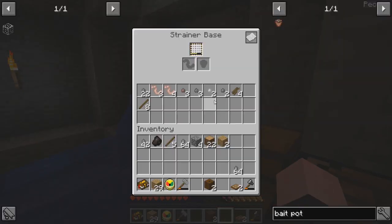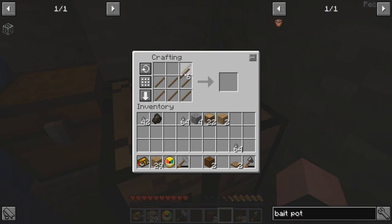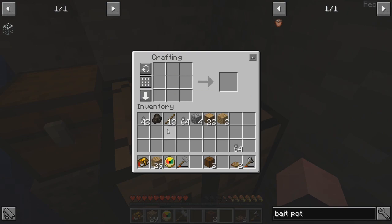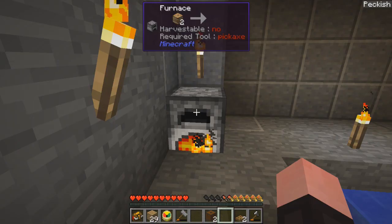Because see, if I take eight more sticks — okay, I'm gonna hold shift. There, that's what's doing it. Force grid clear, drops items if necessary. So if I do that and that, okay, that's what's going on. So we'll do that — that'll give us a little bit of stuff to burn.